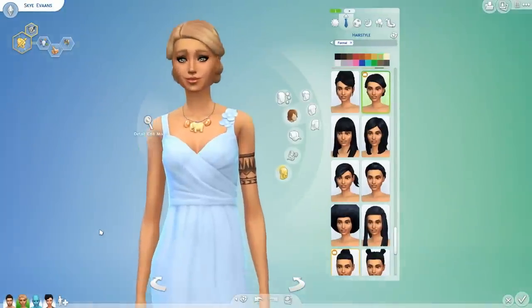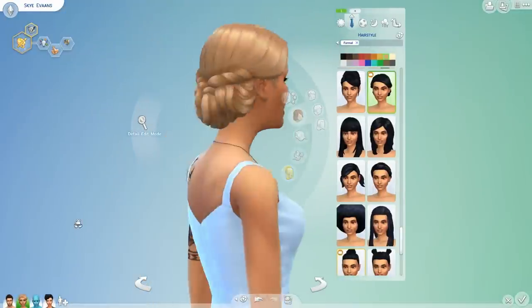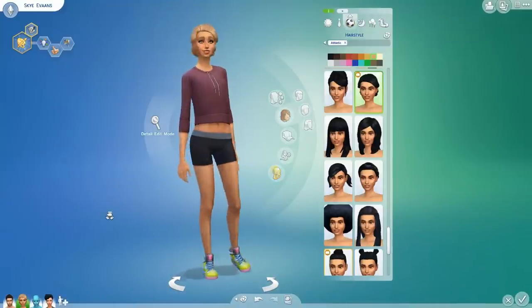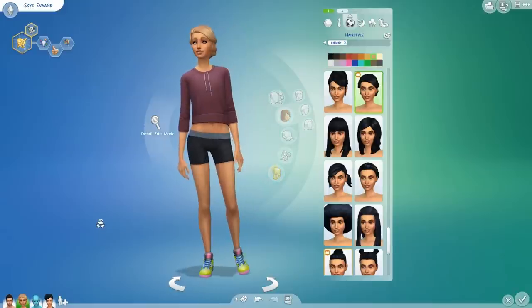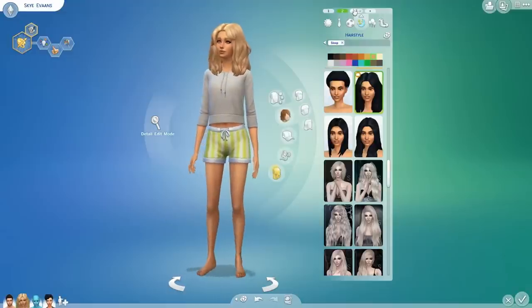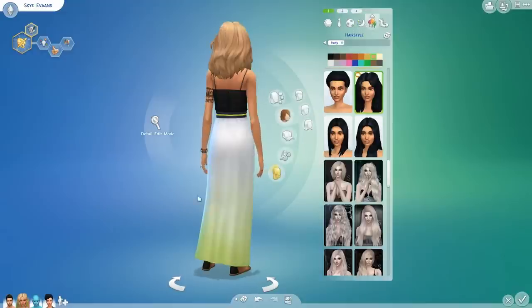Her formal — not too out there because she's a very chilled out Sim. But her hair — obsessed with. I love that hairstyle. Her athletic wear is a brand new crop jumper which I didn't even notice has love hearts on it until just now — they are so cute. Sleepwear — I've used the same hoodie and just an oversized shirt, with her amazing hair once again playing a part.